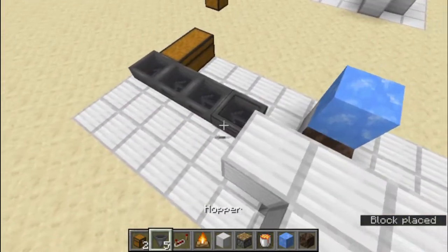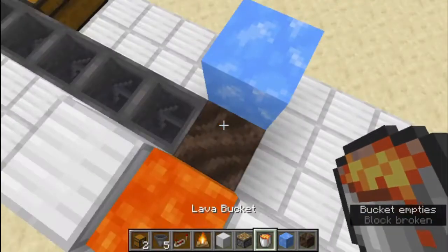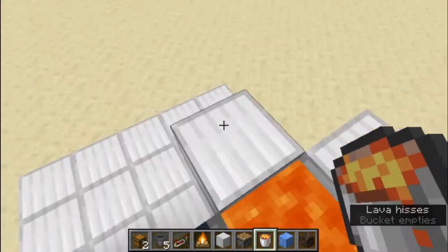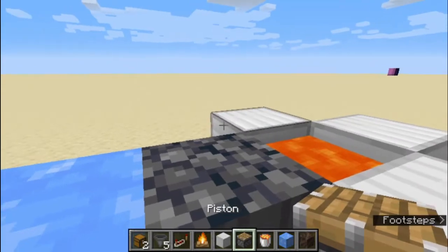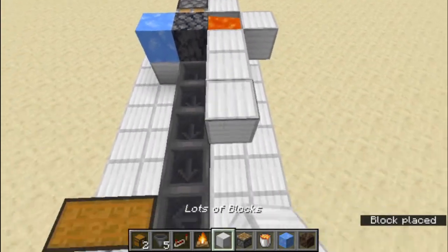Then we get some lava. Then we put back the hopper. You break the block and place lava here, then we should get basalt. Then we place a piston over here, then we'll load up the sides.